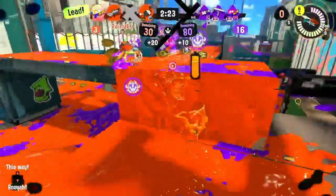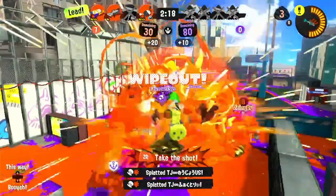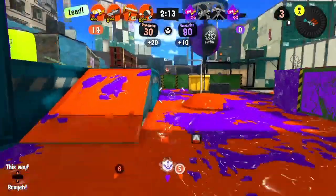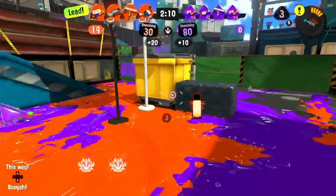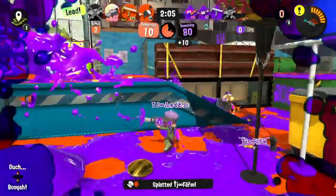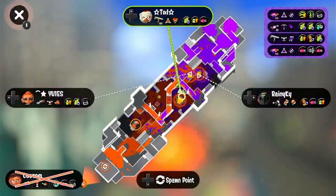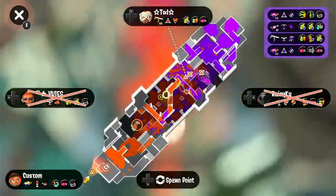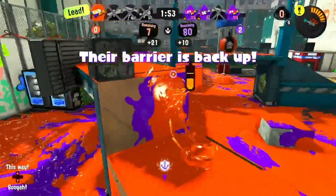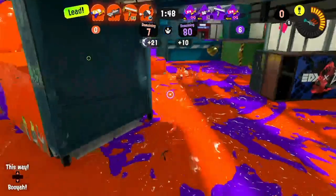I'm going to get back on the bridge because I want to take the bridge — it gives me a wide open opportunity just to Zooka whoever's on the bridge and get them out. I'm going to push up super far, probably strike behind this block. Get one. We can just continue to push. Having someone in mid is definitely more useful than having no one. I'm just going to play it safely, just play for paint.